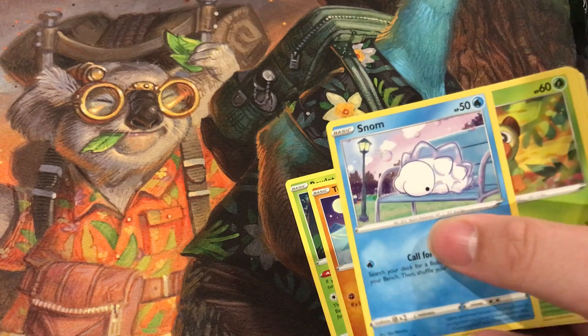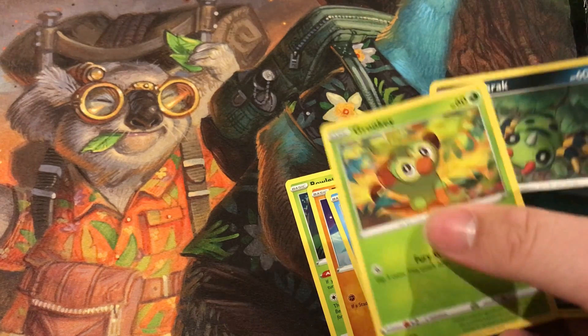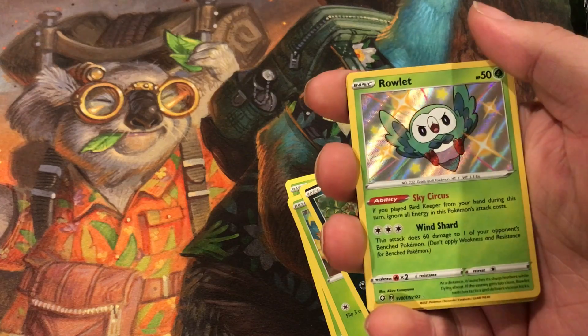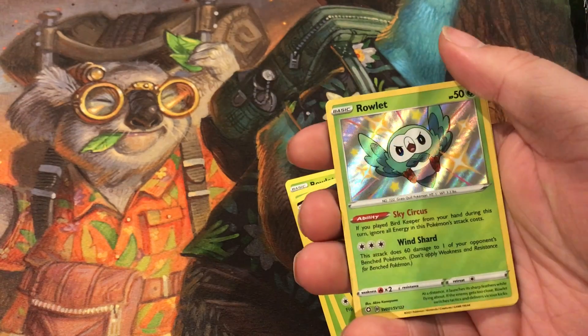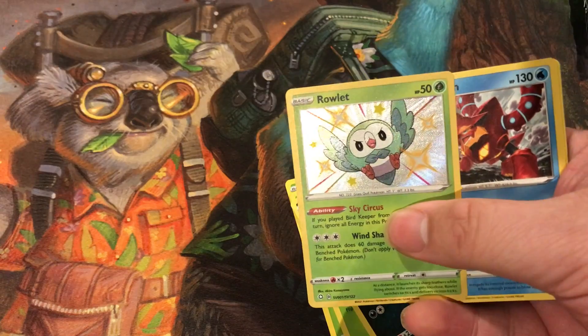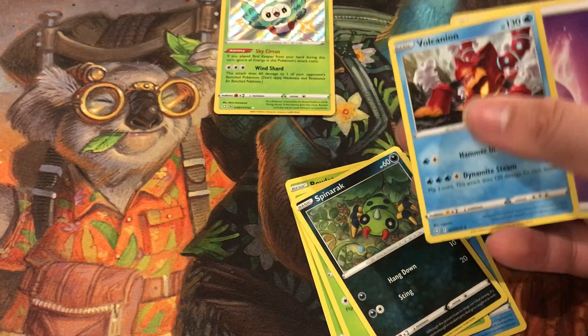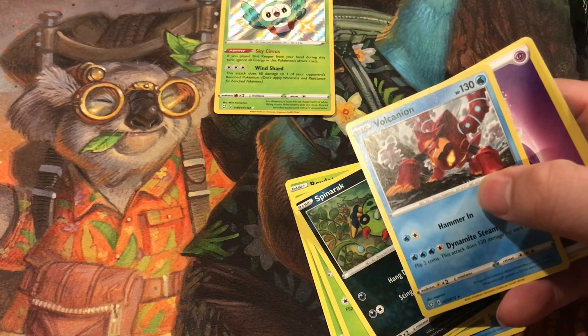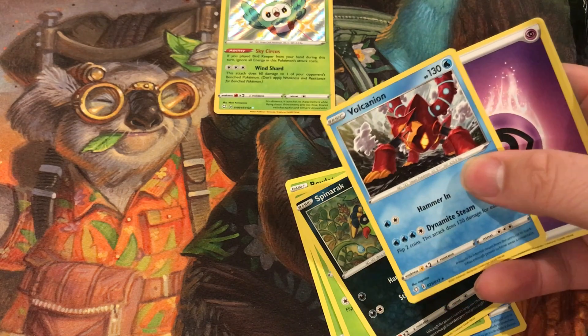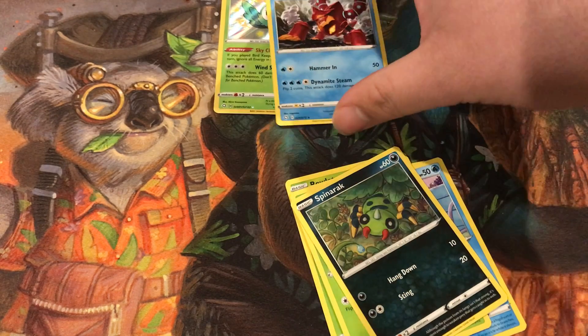Pack one: Morell, Tri-Pinch, Snorm, Grookey, Spinoch, and we got Rowlet — that looks so amazing. That's a shiny vault card, not rare — common or uncommon, I have no idea. I think it's a shiny vault.